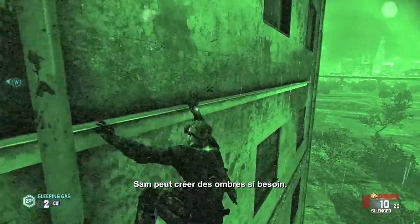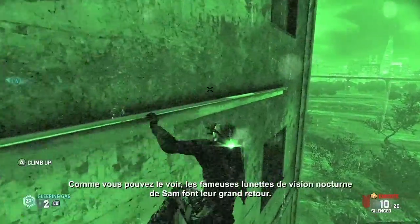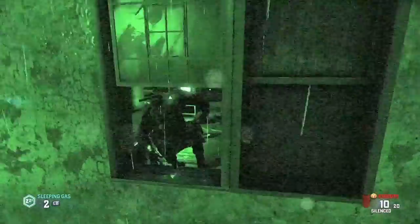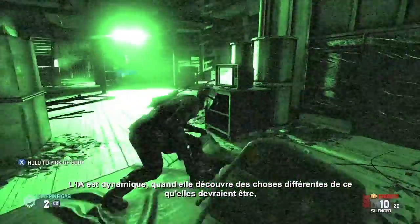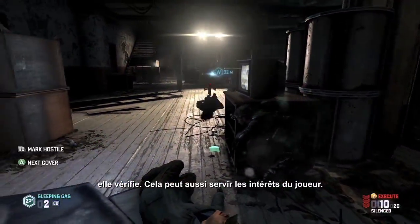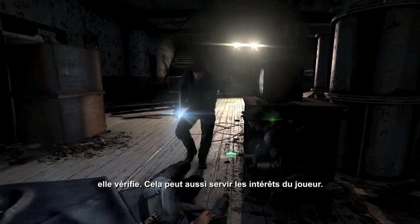Sam can create shadows when he needs to. As you can see, Sam's iconic night vision goggles are back. Our AI is dynamic, which means when they discover that things are disturbed or not where they're supposed to be, they'll come and investigate. Sometimes the player can use that for their own benefit.